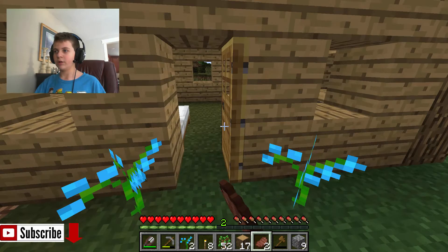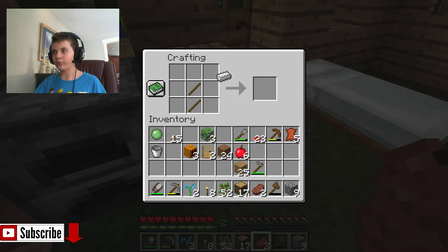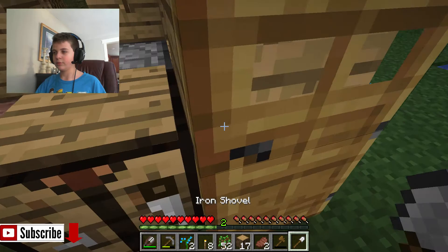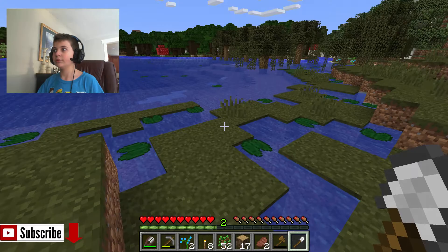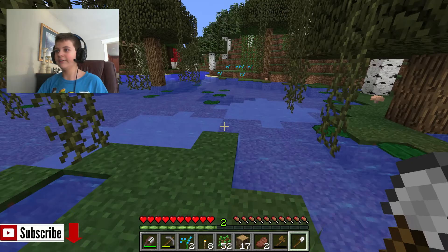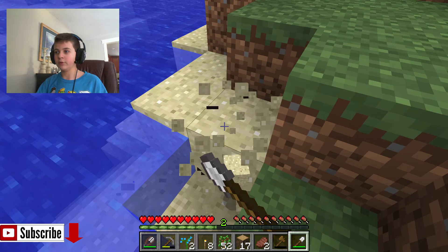Now we need to make a... Let's make an iron shovel so we can get some sand for windows. We might make the house bigger in the future, but this is just a start house. In swamps it's like almost impossible to find sand — I think. Anyways, the chances of you finding it is really low, but I don't know if it's impossible.